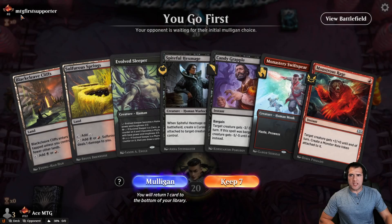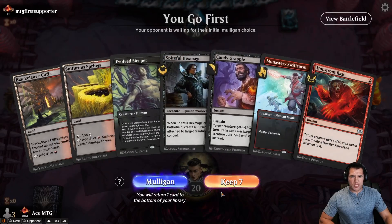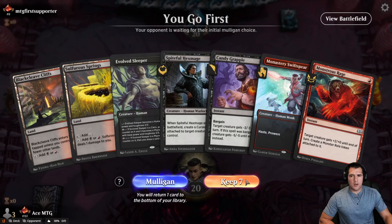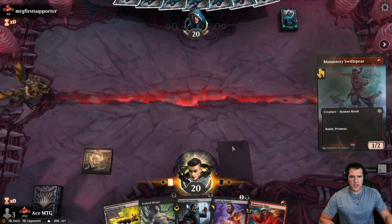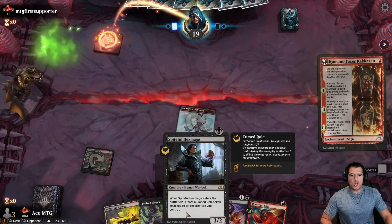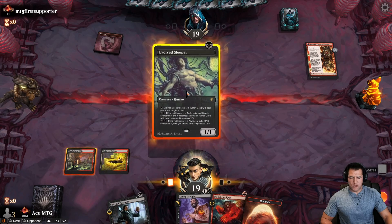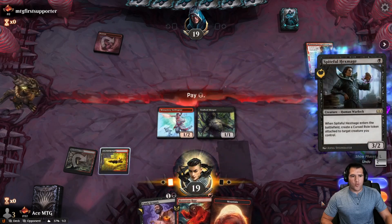Gone against this opponent a couple of times — MTG first supporter here. Obviously we go with the one-drop. Get the one damage in, then Swiftspear in. Next turn we're going to go Evolve Sleeper, then play the Hexmage, put the curse role onto the Evolve Sleeper which is already a 1/1. Let's make sure we do it in the order I actually said. Then next turn we are ready to pop off.